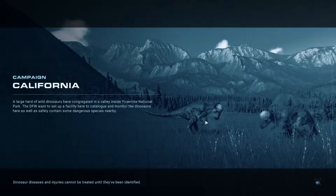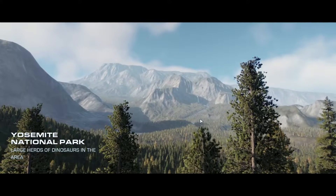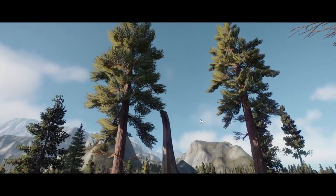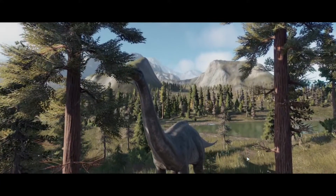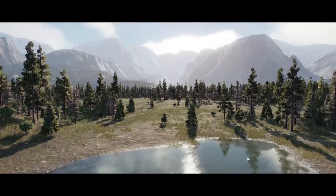Here we go — California. A large herd of wild dinosaurs have congregated in a valley inside Yosemite National Park. The DFW wants to set up a facility here to catalog them. Yosemite is over 1,000 square miles in size. It is home to one of the oldest plant species on Earth, the giant sequoias, which have been growing in this part of California for over 16 million years. That could be our connection — the sequoias are familiar, part of their genetic memory. And this land could be a perfect fit for the dinosaurs.